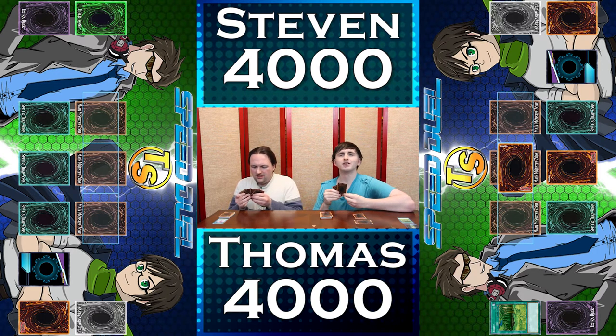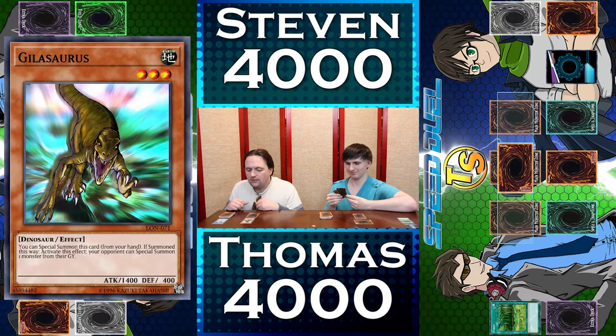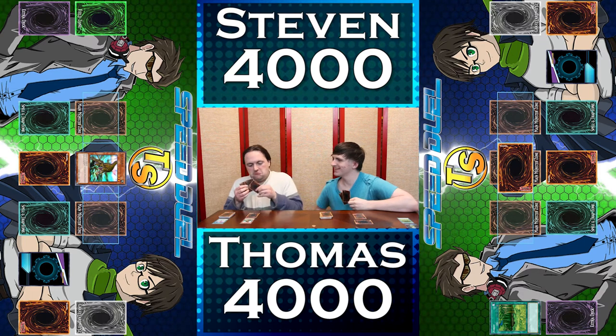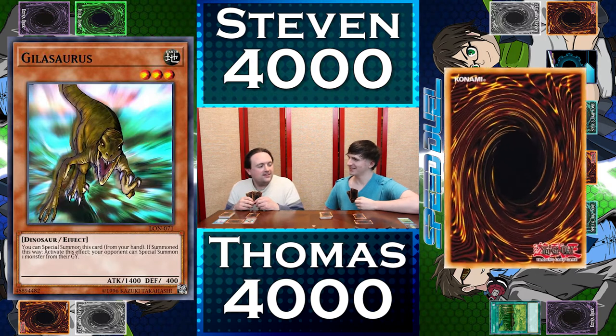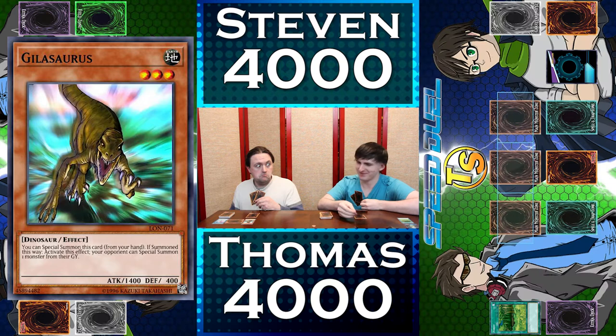Next, I will set one card face down. Then I'll end my turn. I draw. So, I'll activate this spell card — Summoner's Art — and I'll choose Serpent Knight Dragon. I will set one monster in defense mode before entering my battle phase. Gilosaurus — this is probably a stupid idea — attack Thomas' face-down monster.